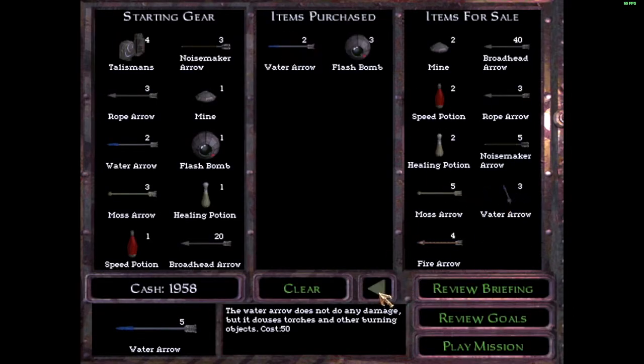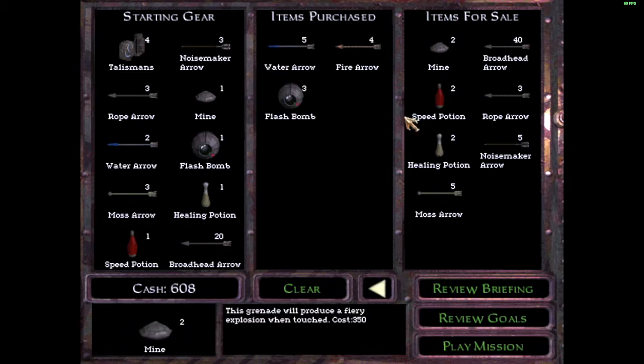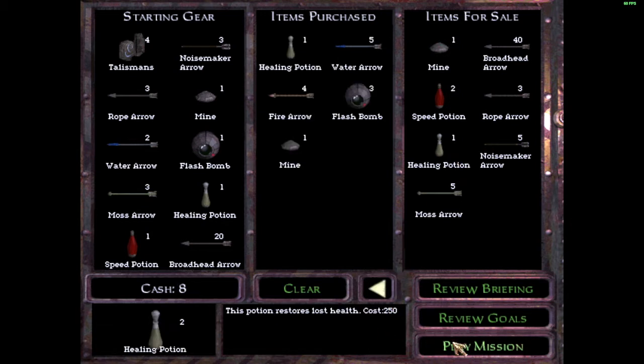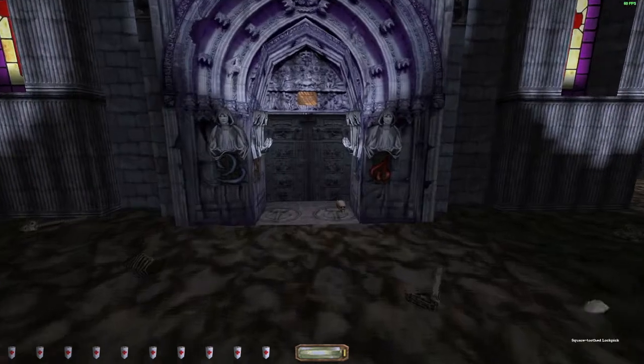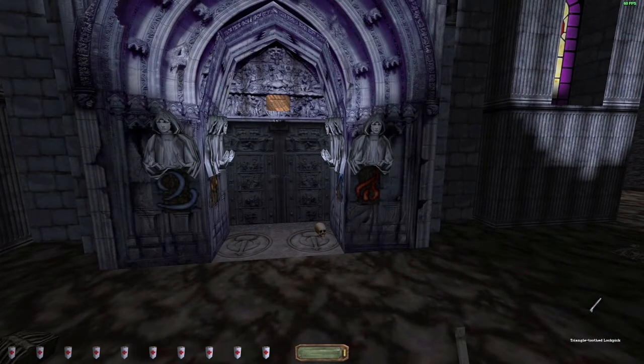This is an undead mission, so don't even worry about buying moss arrows, broadhead arrows, or rope arrows — the ones that you get are probably going to be the only ones you need. I definitely recommend flash bombs and fire arrows because those work against the haunts, the zombies, and the ghosts that are in this mission.